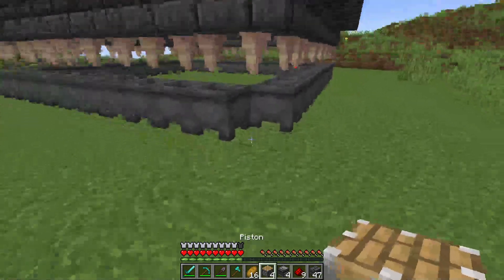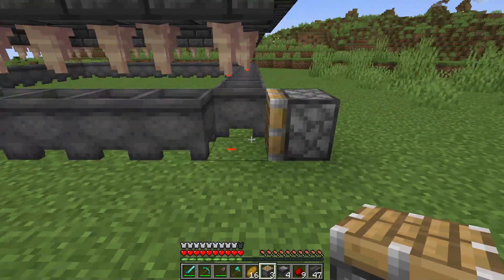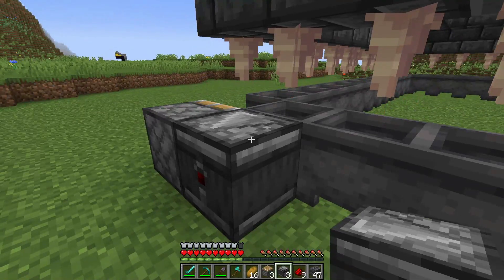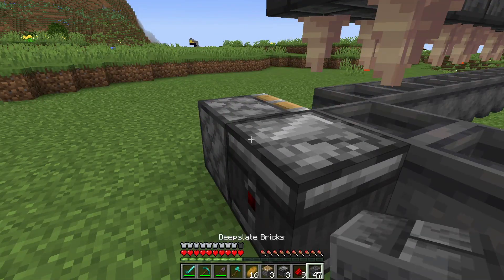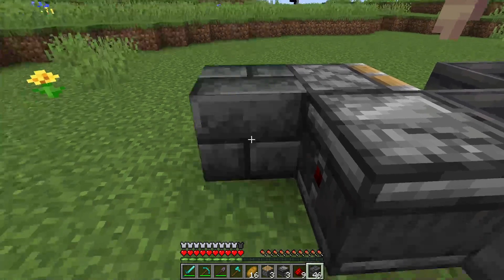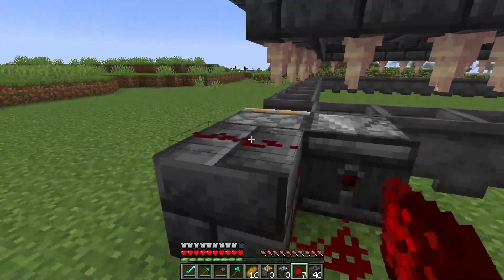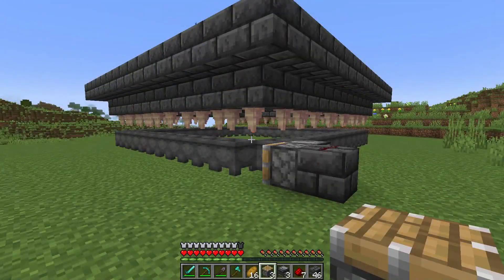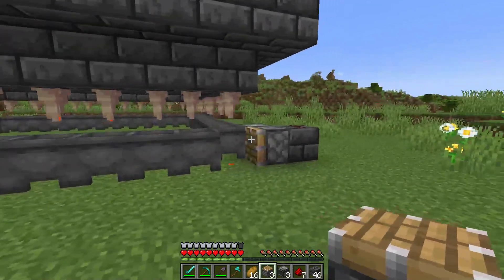We want to go ahead and skip a block here and place a piston facing this way. We can then come behind that piston and place an observer facing the same way, making sure the arrow is facing away from the farm. We can then grab a deep slate brick, place it behind the piston, place a redstone dust behind the observer and a redstone dust on top of the deep slate brick. Now you're probably wondering how that is even difficult — it's the next step that tends to grab a few people.